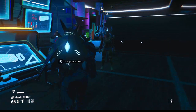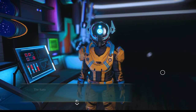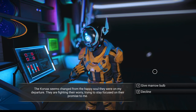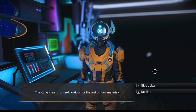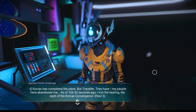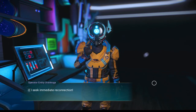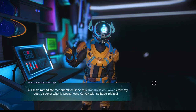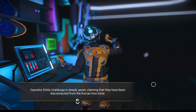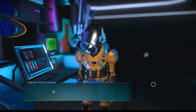Back to our scientist. 'Traveler, I have prepared your blueprints. Please hurry — something has happened.' The Korvax seems changed. They are fighting their worry, trying to stay focused. We give them the marrow bulb, then cobalt — Korvax has completed the plans. 'But Traveler, my people have abandoned me. As of 104.3 seconds ago I lost the hearing and sight of the Korvax Convergence.' So we now have microprocessors and large refiners. 'I seek immediate reconnection — go to this transmission tower, enter my soul, discover what is wrong.'